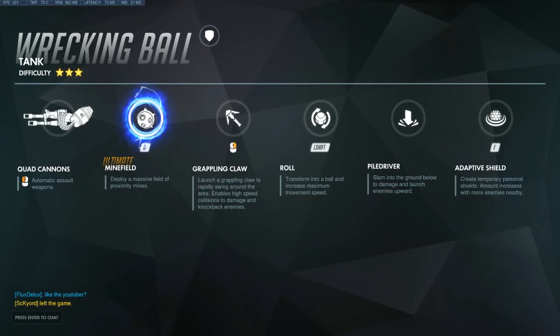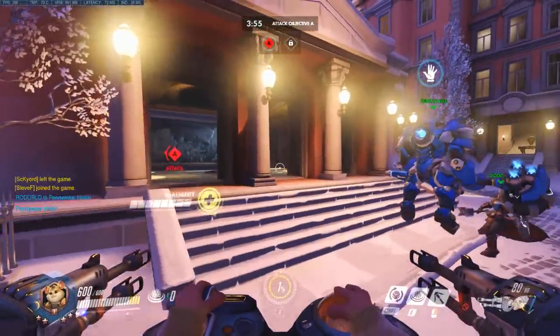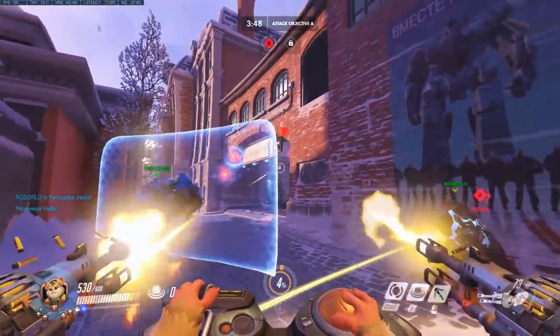Quick shout of abilities. You have Minefield as your ult, loads of mines around. This Grappling Claw which you can do high-speed collisions with, and I've really not sorted it out yet. Adaptive Shield will let you have more shield the more enemies who are around you, which is awesome. And then last but not least, you have your rolling ability as well.